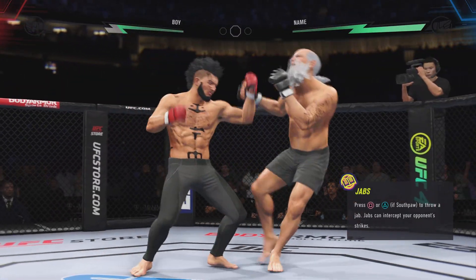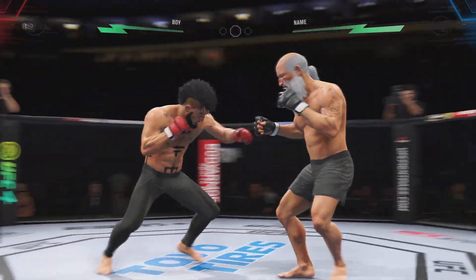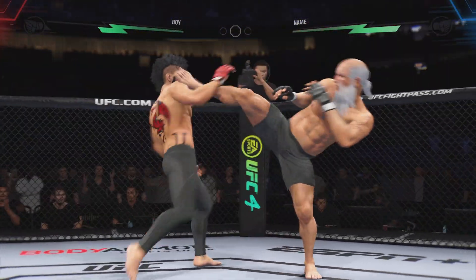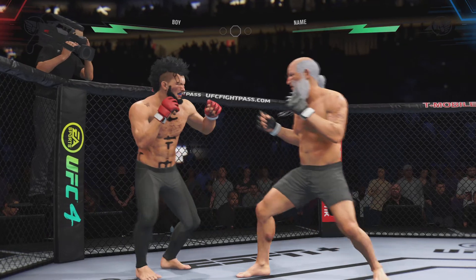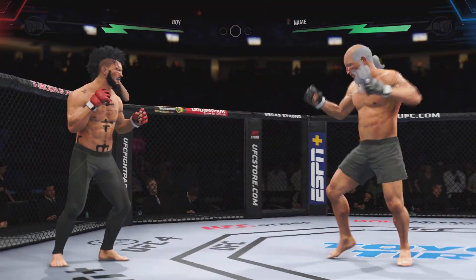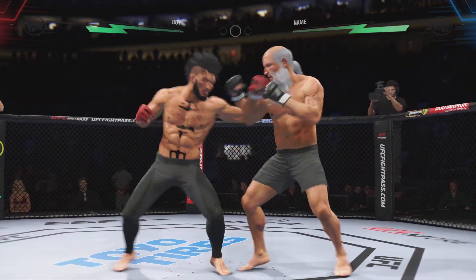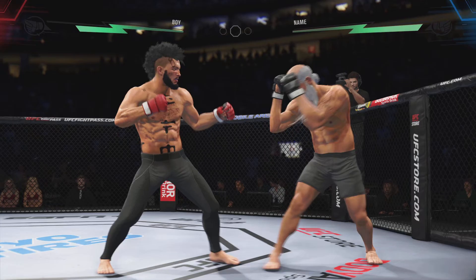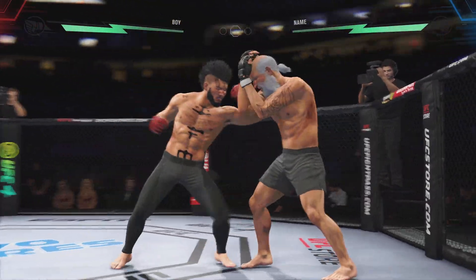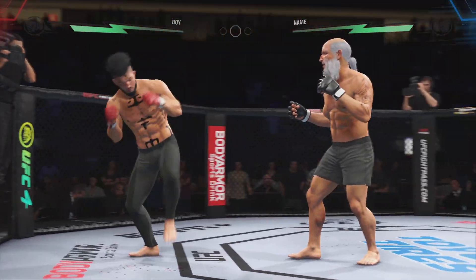Oh! Look at him land another jab there. He's certainly using that weapon effectively here tonight. The most effective weapon in all of boxing, in all of combat sports, is a jab — this young man has a knowledge of using it like no one else. He has certainly found the range and is staying pretty busy on the face, being busy, but it's also the timing and the accuracy that's allowing him to land so many attacks.